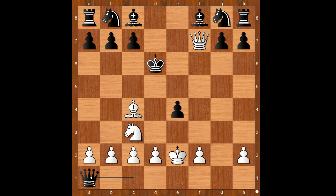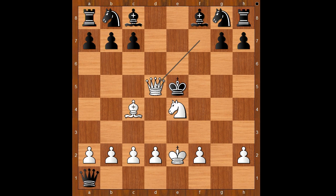Queen takes rook. But now white has three pieces for the king hunt. The game continued with knight takes on e4, check. King to e5, queen to d5 check, king to f4. White must continue with checks, otherwise the unknown player will activate his pieces.